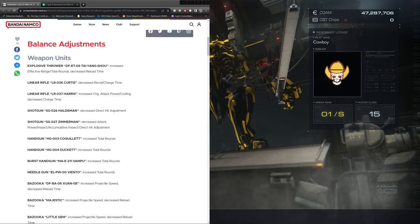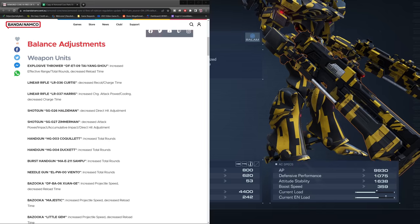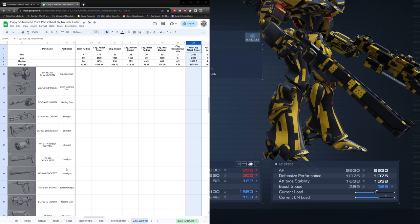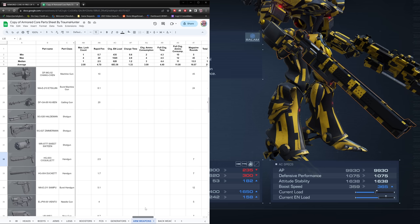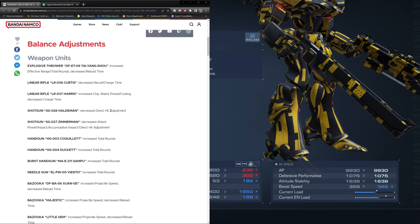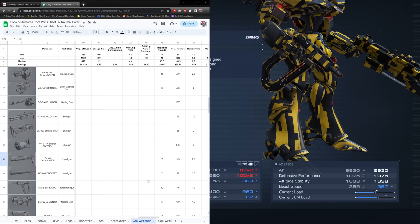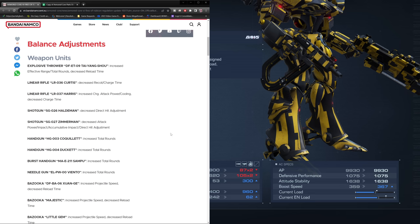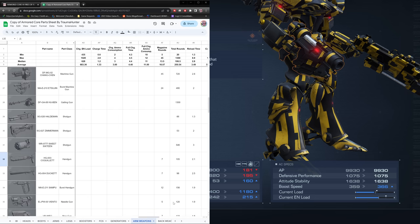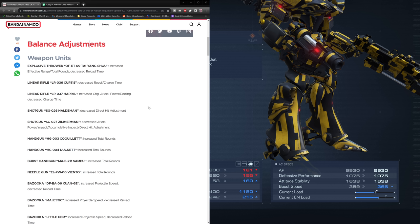The Coquillette and the Ducat got an increase in total rounds — not critical, but a nice quality of life change. Previously they were at 105 and 98; now they're at 196 and 182, so almost doubled. That makes them much more viable in PvE. The Sampu also got a total rounds increase, now up to 300 from 156 — also roughly doubled. The Viento got a total rounds increase from 120 up to 160, a nice little buff.